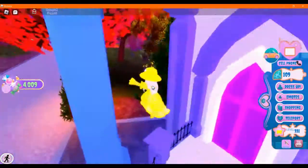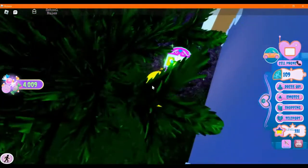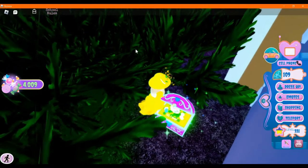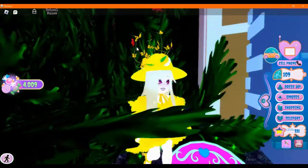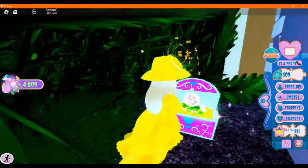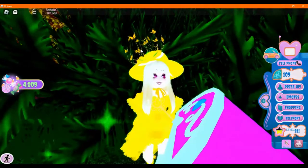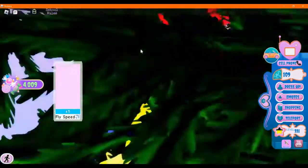Go back to that place you were before, and now you can go here. Here's another chest — 1, 2, 3 candy. Get it? I don't think that was intentional. But anyway, you can just get that. Just kidding, you can pause.